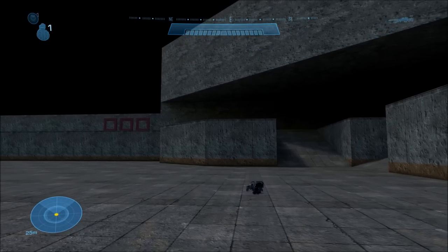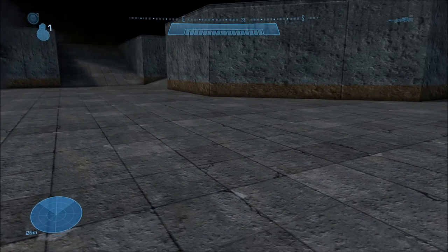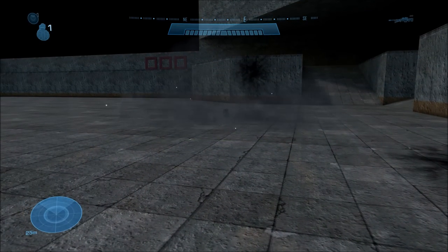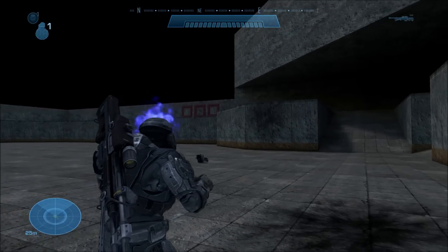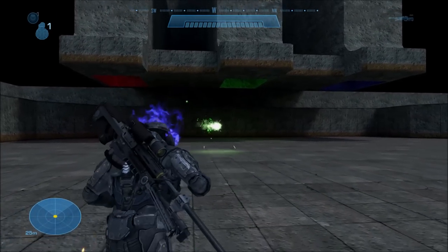Next up, we have the Hunter Fuel Rod Cannon. This one has no model — it's invisible in both first and third person. But it is a usable weapon, and even though it's invisible, it can technically be picked up. Obviously, you'll never be able to do that in-game without modding it to make it player-usable, but it is technically player-usable, and this is what it's like.